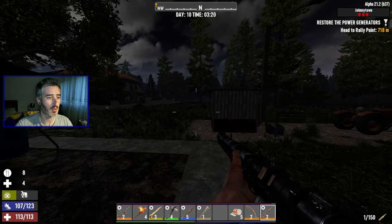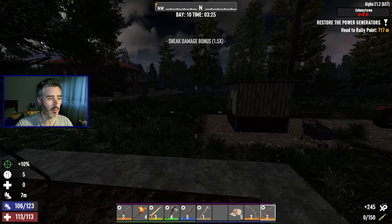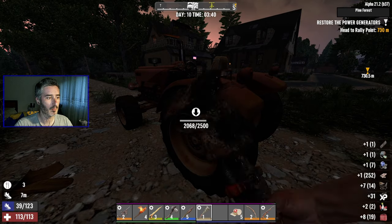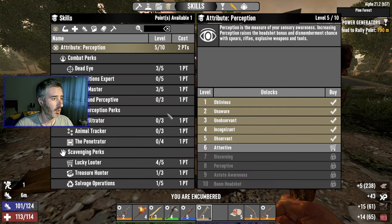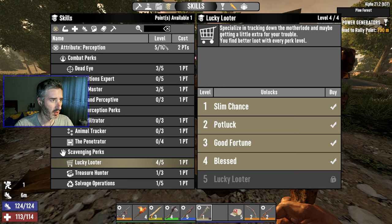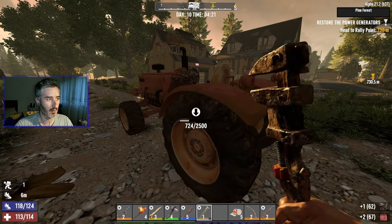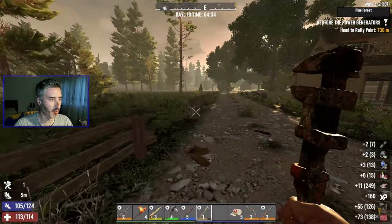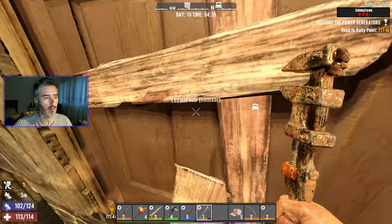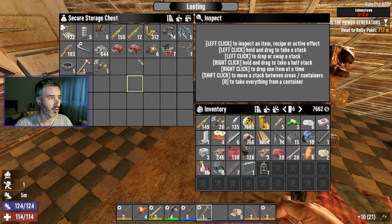Oh, there's a deer right there — let's see if he stops. This thing has a nice range. He stopped — there goes the deer, beautifully done. Still wrenching away, and I got an extra skill point. I'm thinking of maxing out Lucky Loura so I can find better loot. With Lucky Loura I could just find a better wrench instead of crafting one. I'll save this point and go higher up the main perception tree first.